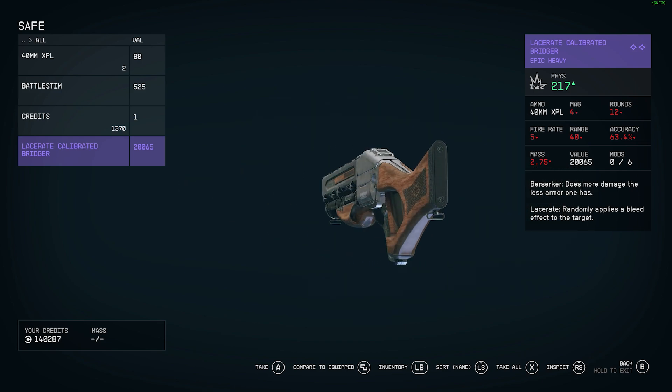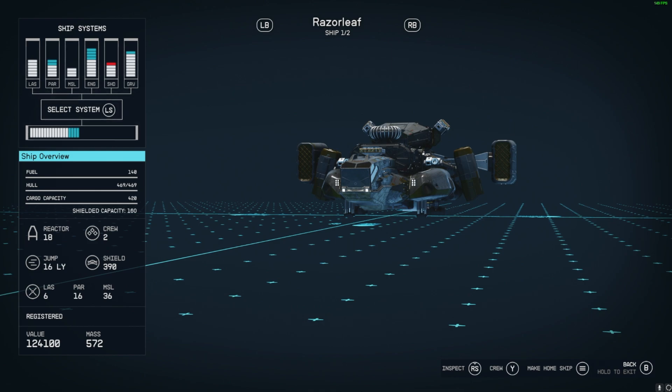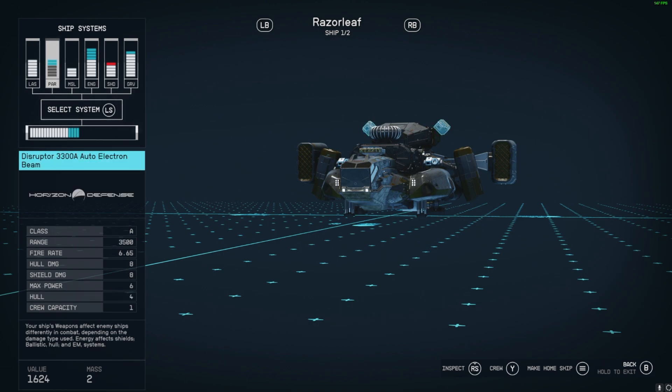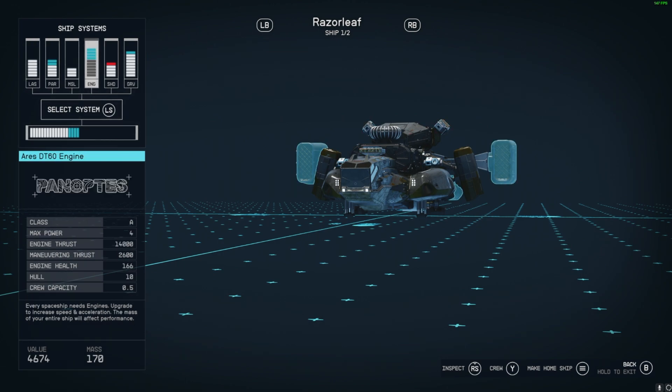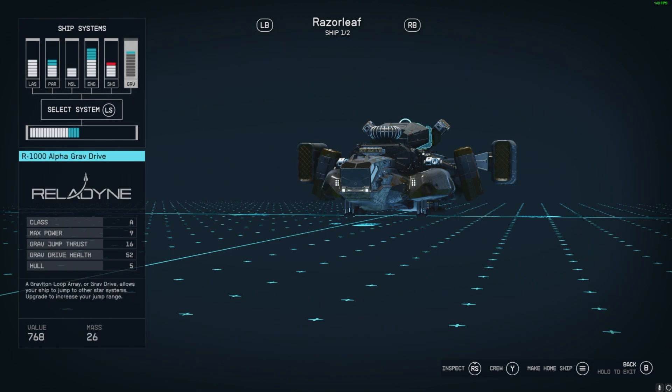It's also going to give you a brand new spaceship. It is one of the fastest ways to get a new ship — it's an upgraded ship from the base version. It'll give you faster speed and it's much more upgradable than the one that you start out with.